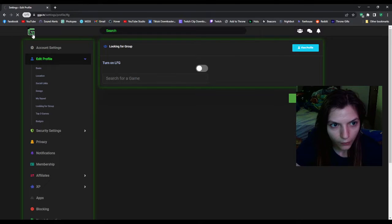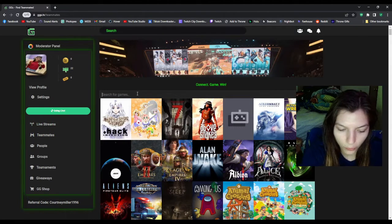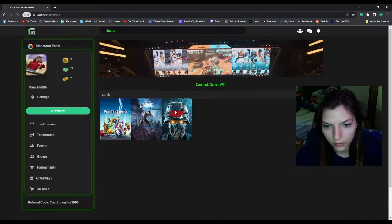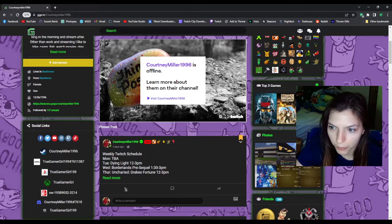When you go here you can click this teammates button and search for whatever game you want, and then it'll show you people — people that have the game in their top three favorite games will show up there.